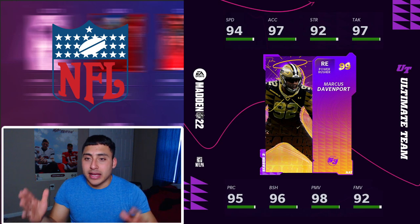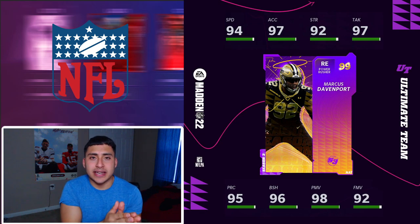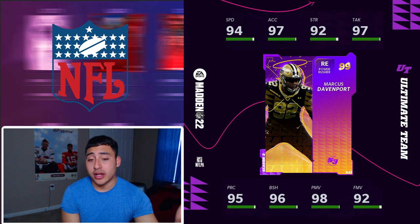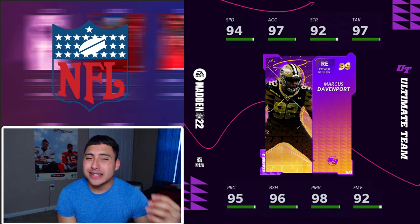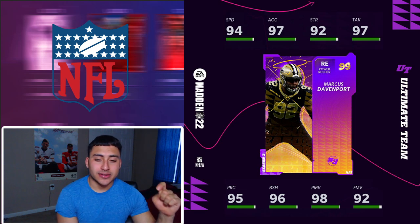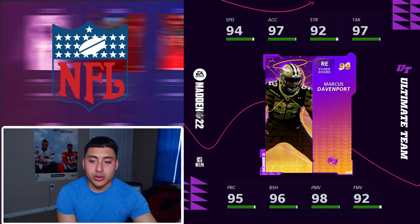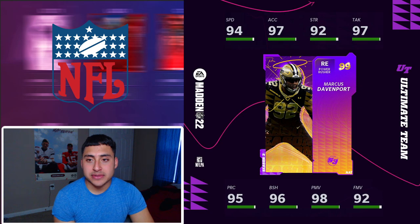Our second player is Marcus Davenport — a power rusher. He does get all-team chem, and I can tell you right now I'm gonna pick up Marcus because he has some really good speed. He's faster than our tight end — how is that even possible? He has 94 speed, and 96 speed when you guys have 50/50 for the theme team, and he's a right end — that's perfect. 97 acceleration, 92 strength, 97 tackling, 95 player realization, 96 block shedding, 98 power move, 92 finesse move. This guy is basically like a golden ticket, especially when he gets that speed boost with 50/50.